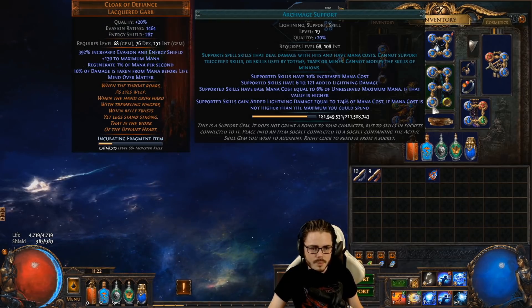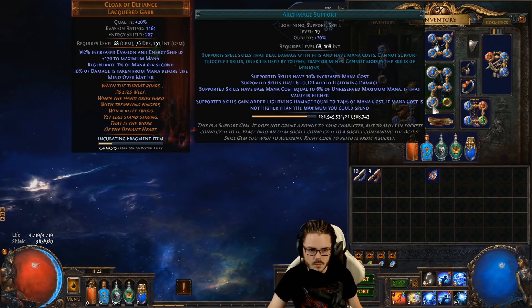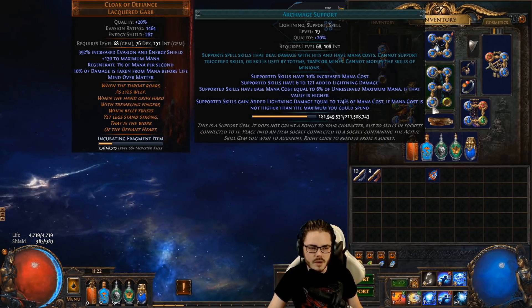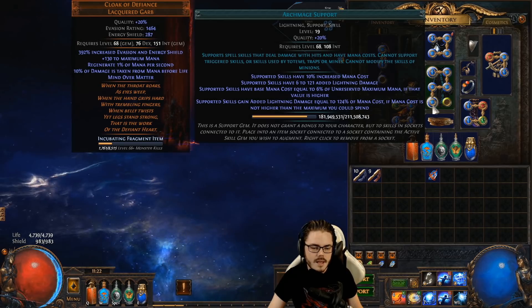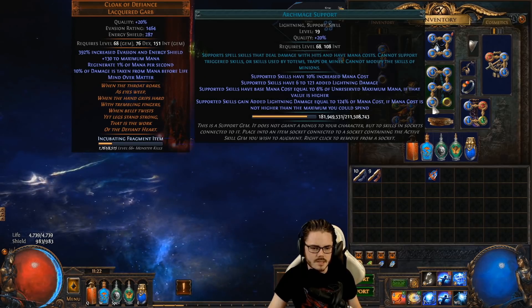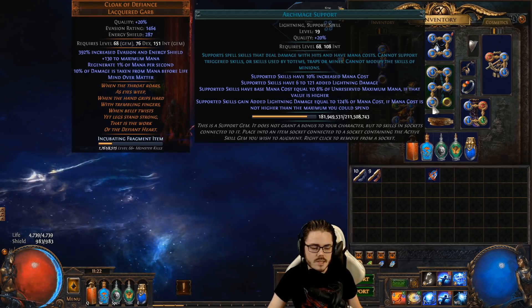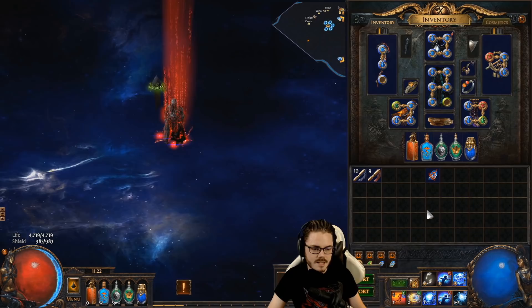So what does it do? It replaces your gem's mana cost with a percentage of your unreserved mana — in this case, 6% of your unreserved maximum mana. And then, in addition to adding lightning, it takes 124% of whatever your mana cost is and adds that as flat lightning damage.